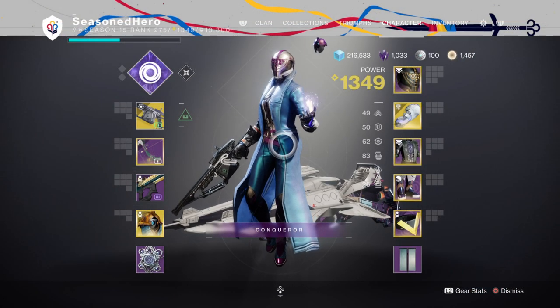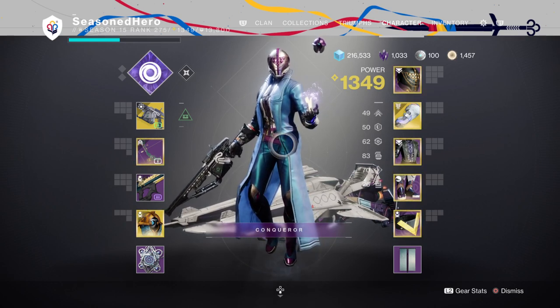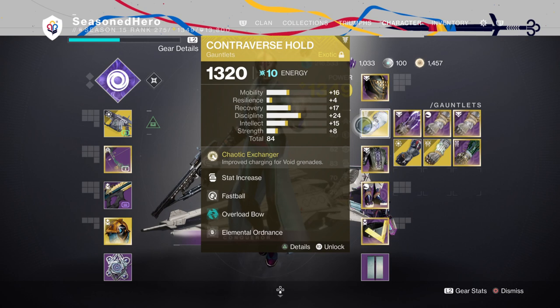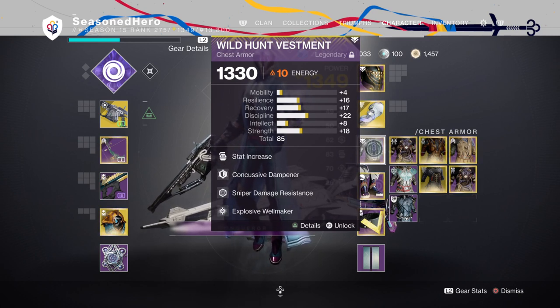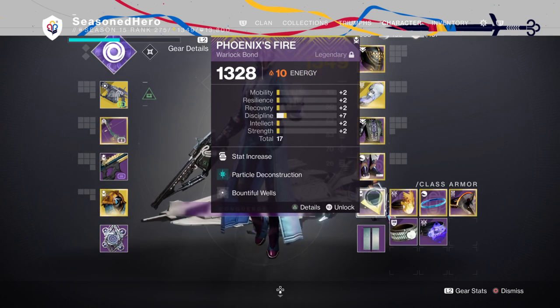With the subclass, weapons, and stats covered, here's the full build compiled. Head: Resilient, Dynamo, and Protective Light. Arms: Discipline, Fastball, and Elemental Ordnance. Chest: Discipline, Concussive Dampener, Sniper Damage Resistance, and Explosive Wellmaker. Legs: Minor Discipline, Absolution, Fusion Scavenger, and Taking Charge. Bond: Minor Discipline, Particle Deconstruction, and Bountiful Well.